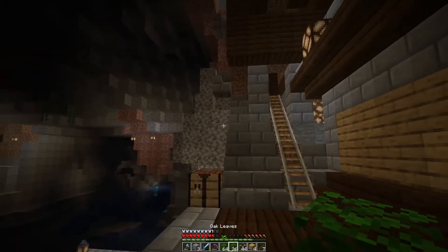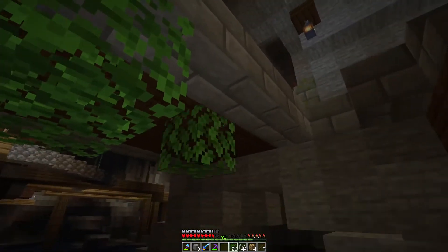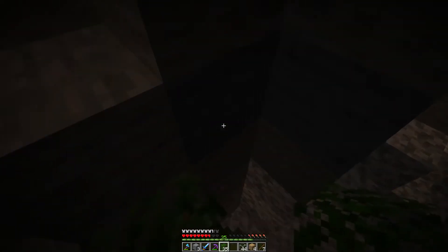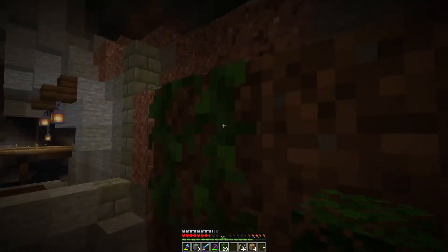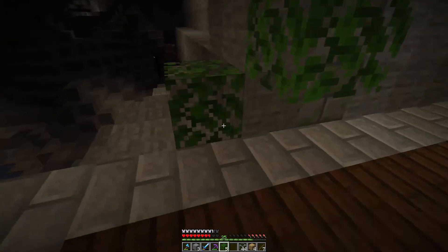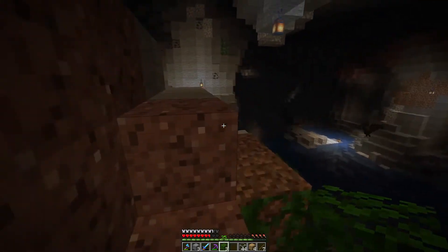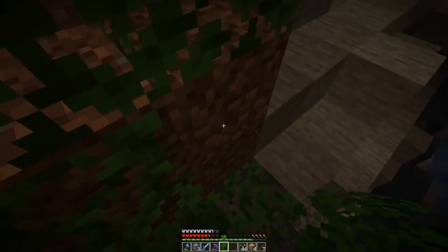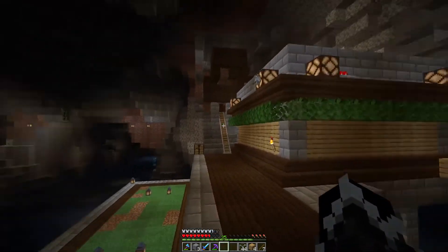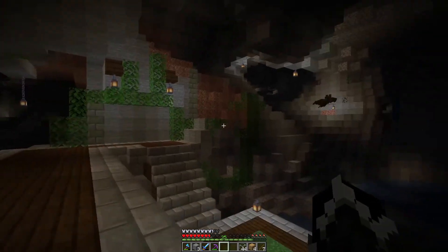Now let's go ahead and add some leaves in some places, kind of place them randomly. I might actually put the leaves going up to the vines wherever they are - I'm pretty sure they'll grow over them anyway. I probably didn't bring enough leaves with me. At least this way we can get some greenery down here so it looks a little bit better. Honestly, I can't wait to find one of those luscious biomes - they look really neat. We're out of leaves - let's go back a little bit and see how this looks. Yeah, I like it - it really does look good, it kind of pulls it together.